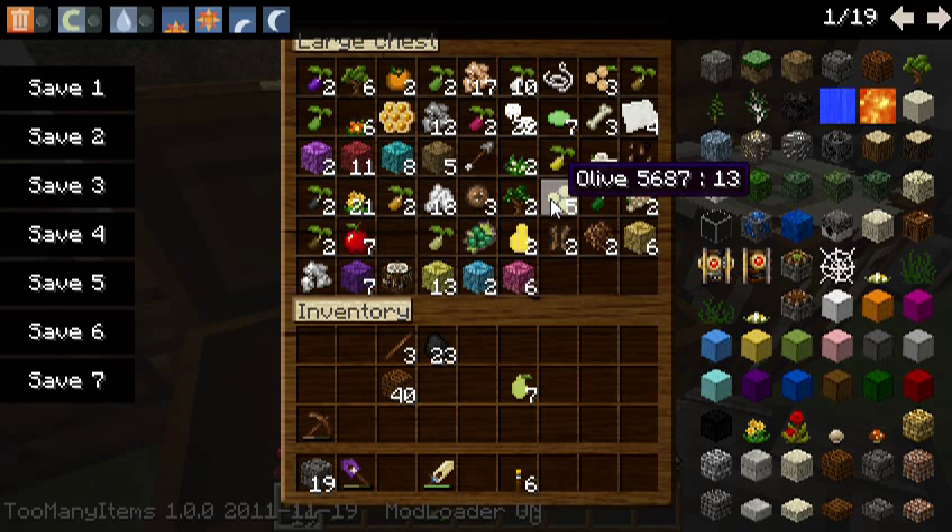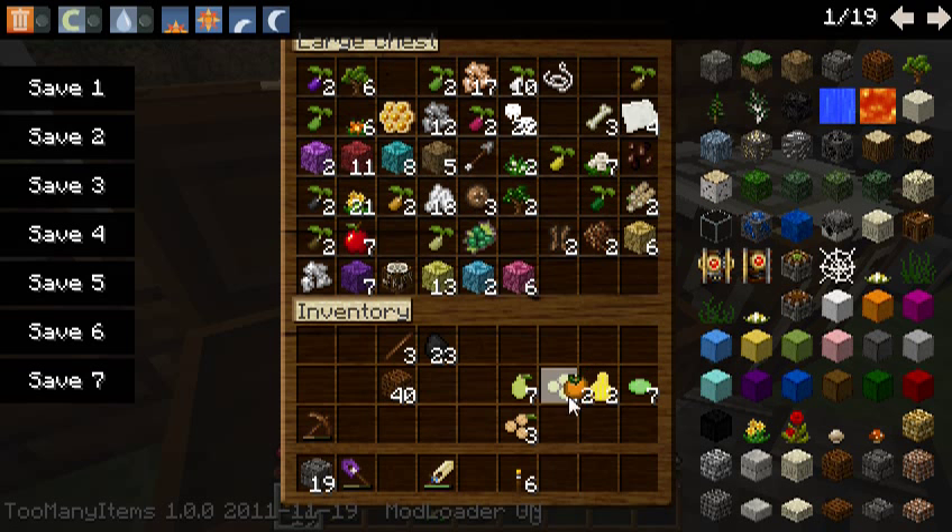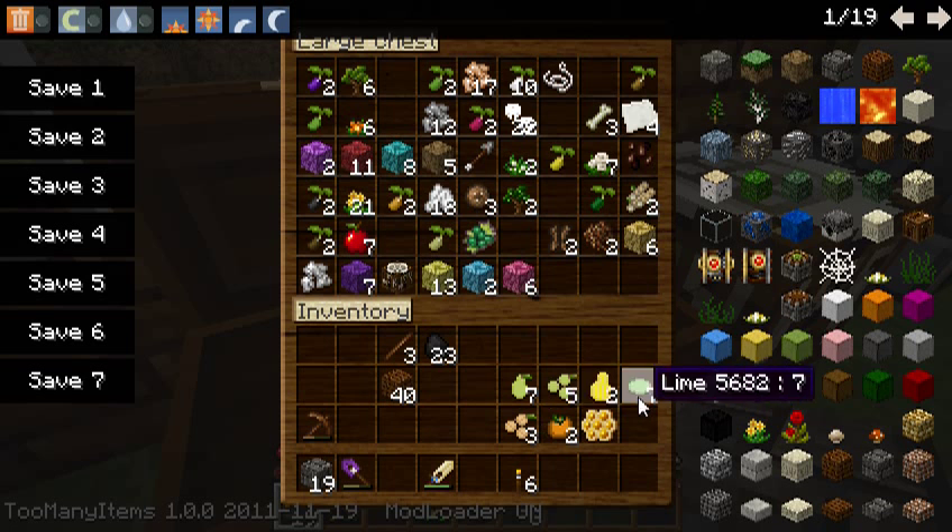The new fruit trees no longer drop the incorrect fruits. So what we need to do — apples were fine, it wasn't happening to apples for some reason — we're going to have to replace these with the correct ones from TMI. The newest version of Harvest Craft 5.2.4 should have none of the old metadata ones. They should all drop the correct ones — for example, olive is 5687, no metadata after that.